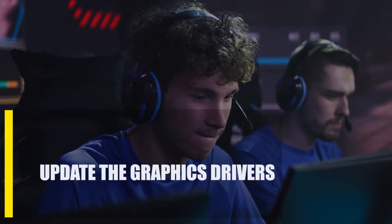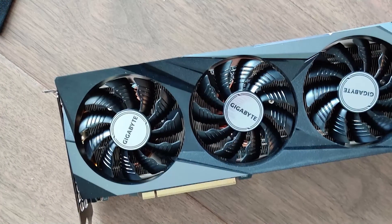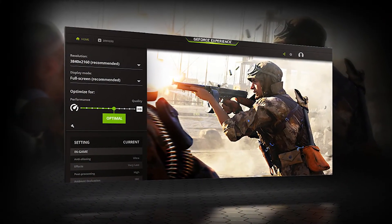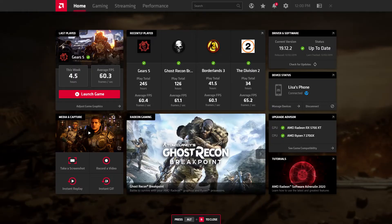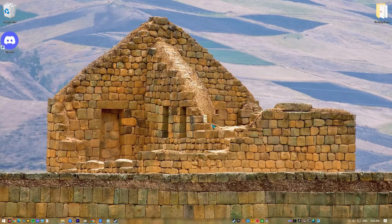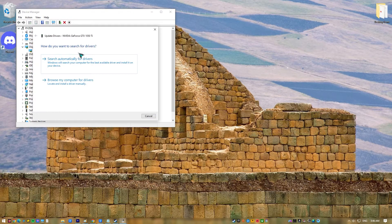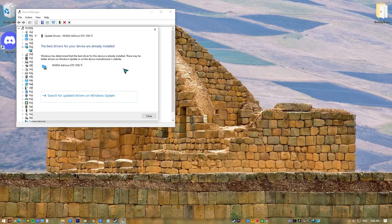Next, update the graphics drivers. GPU drivers that haven't been updated are often the main reason why FIFA 23 crashes. You need to install the most recent drivers and restart your computer. You can use software like NVIDIA GeForce Experience or AMD Radeon Software Adrenaline to check for updated drivers, or update from the Device Manager. Right-click the Windows icon on the taskbar, open Device Manager, expand Display Adapters, right-click on your graphics card, select Update Driver, then select Search Automatically for Drivers. Once updated, check if that fixes the FIFA 23 crashing issue.